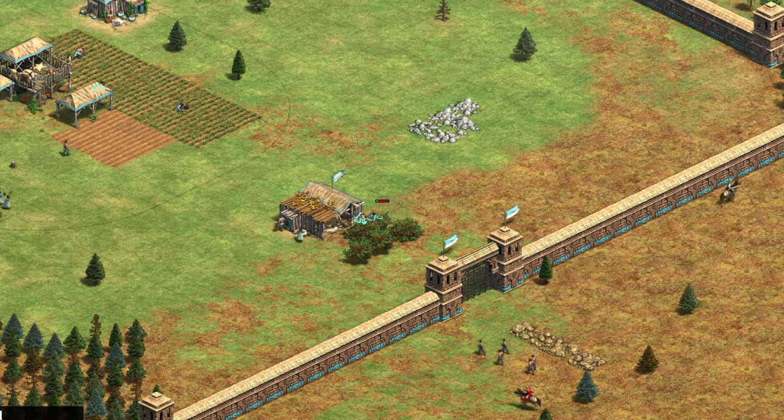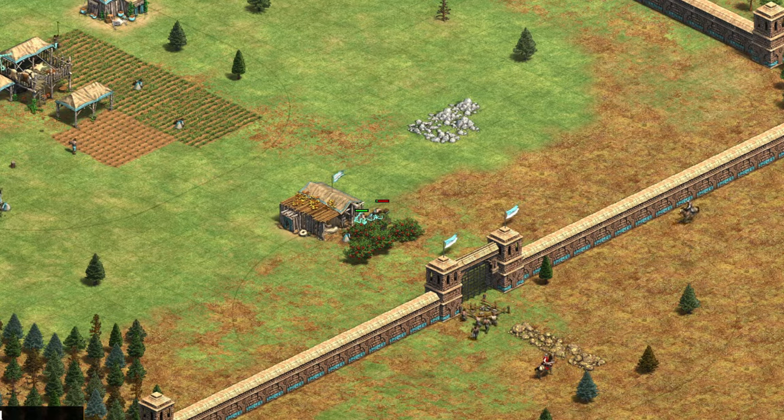Hello, I'm Chris and today we're covering the 20 population Terror Rush build order for Arena. 20 pop means 19 villagers and 1 scout. You see T-rush on many other maps, but today we're going to be covering the nuances specific to Arena.